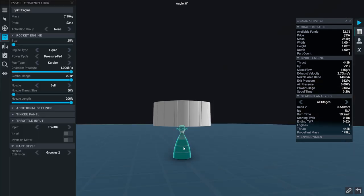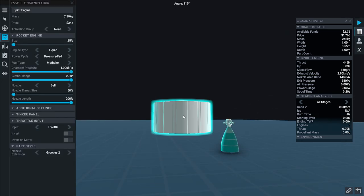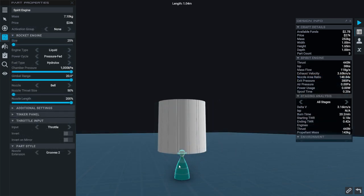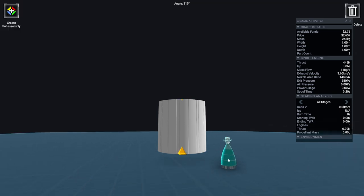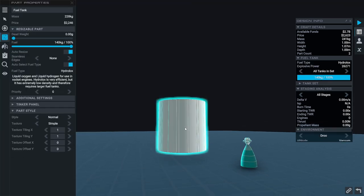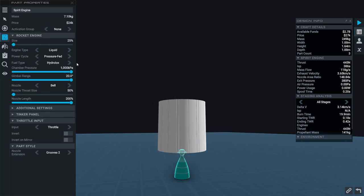Let's change it to methalox first. That was 3.54 with keralox. Now we're looking for a quarter ton again. Even if we increase this to 251 kilograms, the keralox outperforms the methalox in this case with the pressure-fed engine. And now with hydrolox — yep, the hydrolox is even worse. So it looks like scaling things down, the best option is actually keralox. Which comes as a surprise, but it certainly does for me.